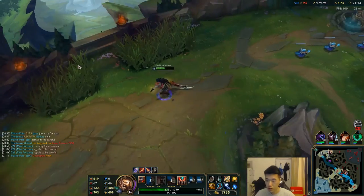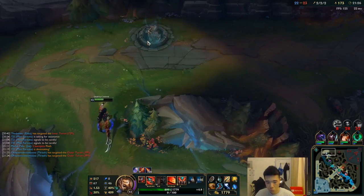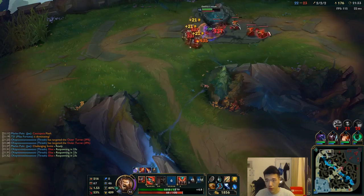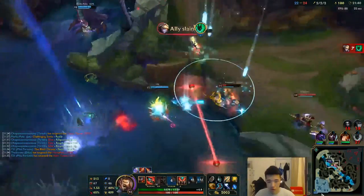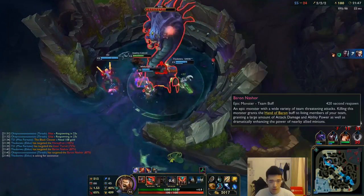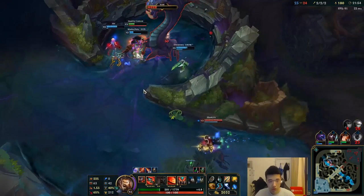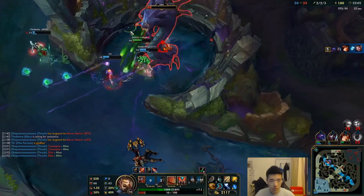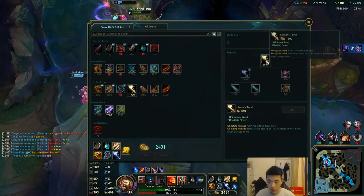Ezreal is 8 and 5 - he's super fed. My team got the kills there, so I'm going to keep pressure top because I know Ezreal wants to leave. We'll rotate over to Baron because my team just beasted it there. But in terms of cooldown reduction, we do have it here with this build. It is a struggle against Jayce, that's for sure. And also Elise. We now have our Nash's.